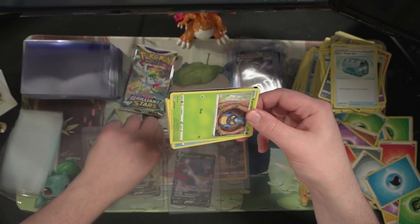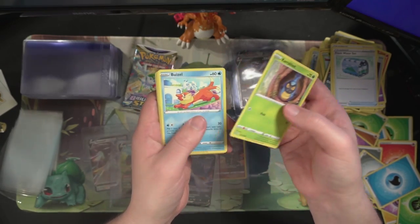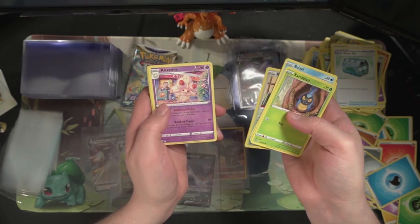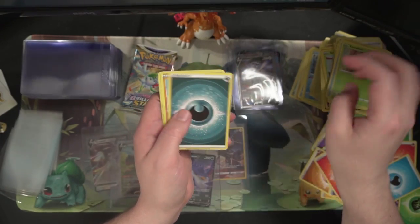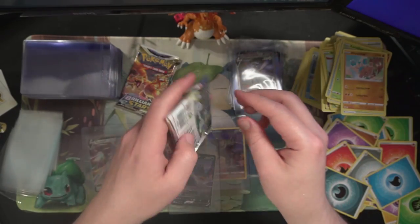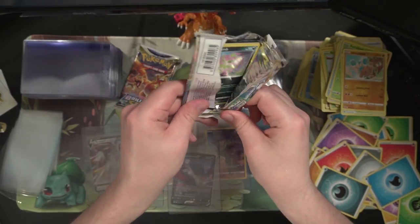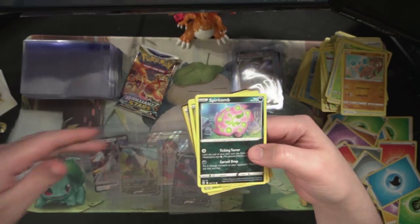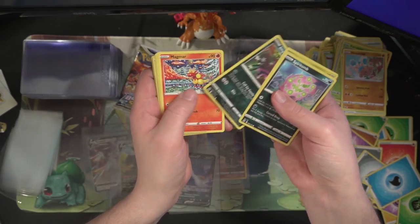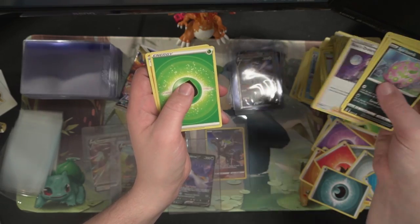I don't think we're hitting 13 pulls unless these packs want to prove me wrong. Got a Luchabull, Magmar, Minccino reverse, Eelektrik non-holo. And also got a Spirit, Axew, Amp, Magma Rayquaza, Haxorus reverse, Boss's Orders holo — very nice.